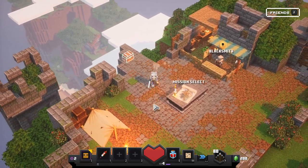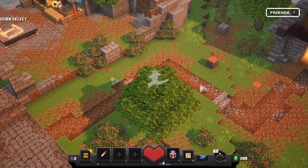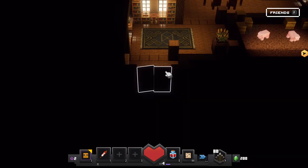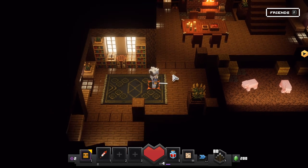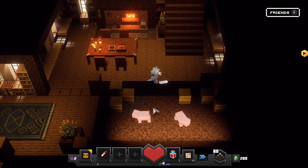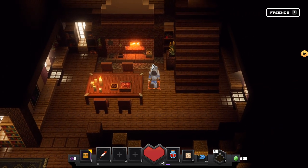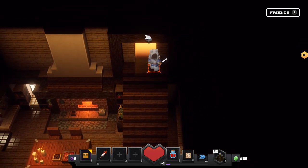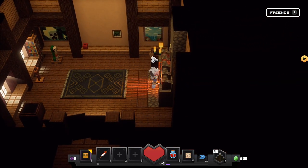We have this weird chest over here, and I believe there was something else. This door here - I didn't seem to be able to enter it last time, but now I can. What do we have here? So we have apparently some pigs in here. Okay, so I guess this is our house. There's a Creeper room - I've seen this room in the loading screens.